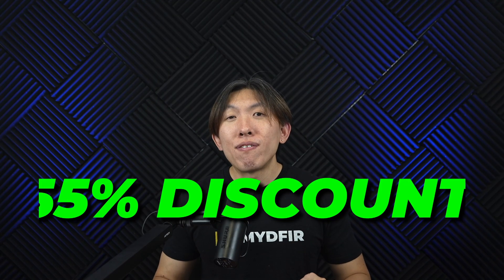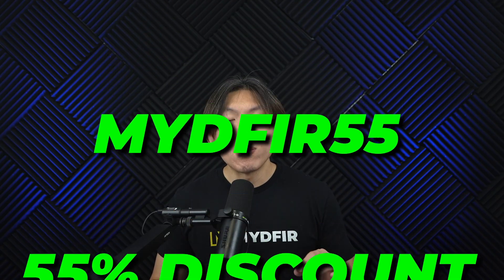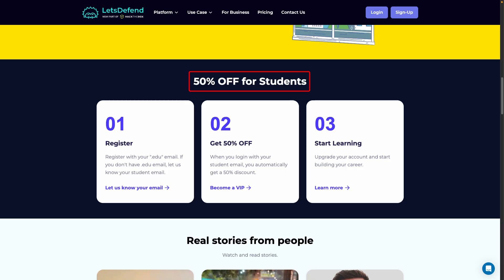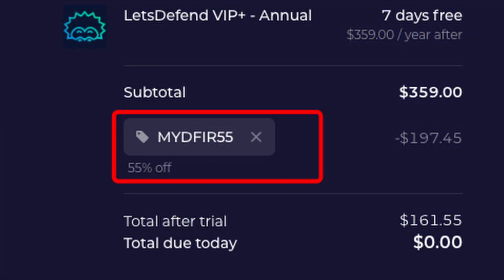Now let's talk about the interesting part, which is the Black Friday deal, because it's actually pretty solid. They are giving out a 55% discount on annual plans using the code MYDEFER55, and it's only valid two weeks after this video goes live. So if you've been thinking about getting started, this is probably the best time to do it. And if you are a student, you can actually stack that discount with the student pricing, which gives you 50% off on top of that. You can apply the discount directly at checkout — just type in MYDEFER55 and it'll adjust your price right away.